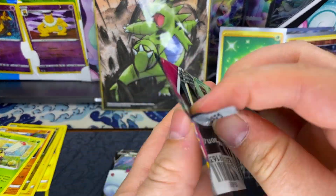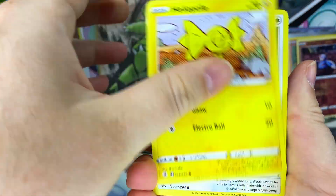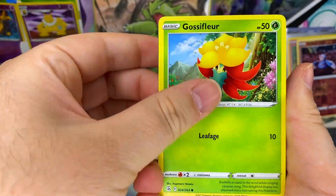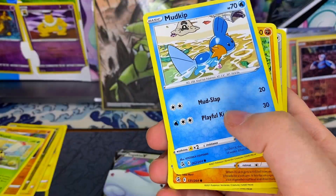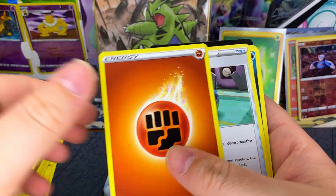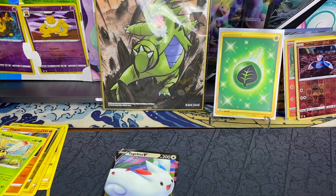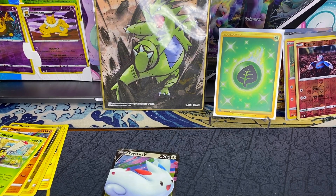Fusion Strike up next. We need an alt art - we don't get an alt art. But you get a code card. That was sloppy, very sloppy.